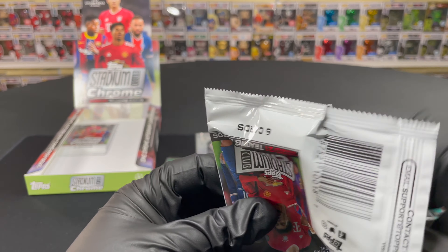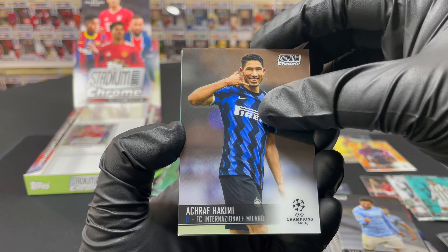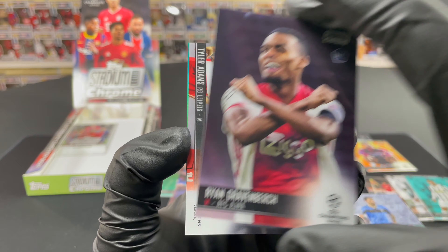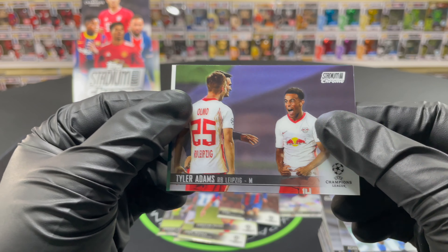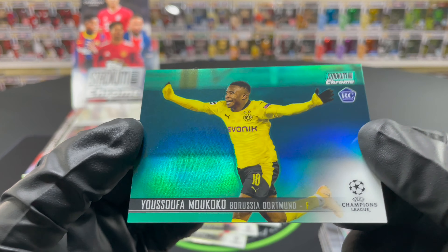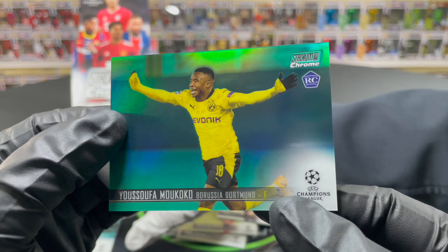Two packs left. We might have some color in the back here boys — we get an Ilkay Gündogan, Manchester City absolutely on fire. Achraf Hakimi — now a PSG player. Luis Alberto. Ryan Gravenberch — a pretty solid rookie, Ajax is absolutely tearing it up. Tyler Adams — one for Frank's PC. And we get a Youssoufa Moukoko — this looks green, numbered 12 of 99! Let's go! What a beautiful card.